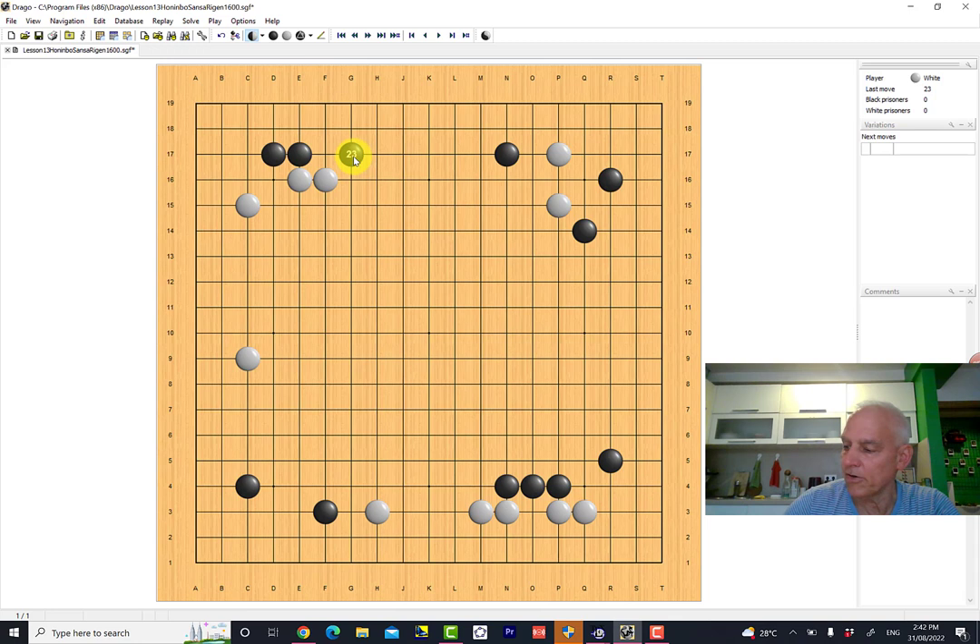White has done that now. All those black stones here on this top line are on the third line, meaning there's not really a lot of potential for black to make a big territory on this side. The remaining points that are quite big — white wants to solidify this potential territory here, but even more importantly he wants to prevent black from playing a key point in here to scope this out on a big scale. So white plays here — an invasion.